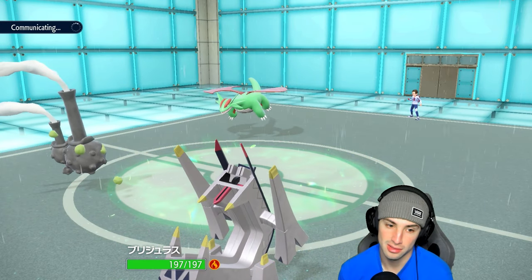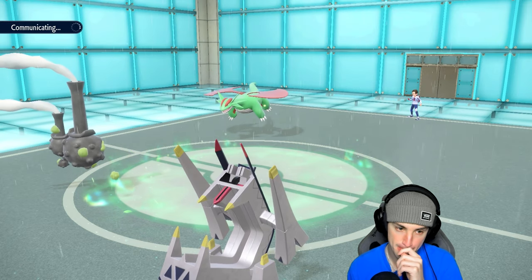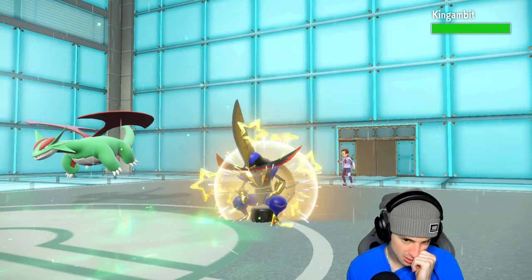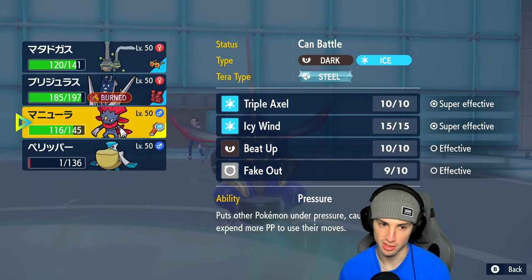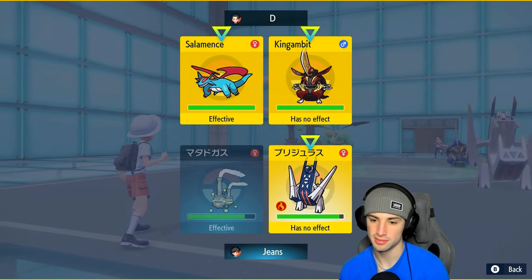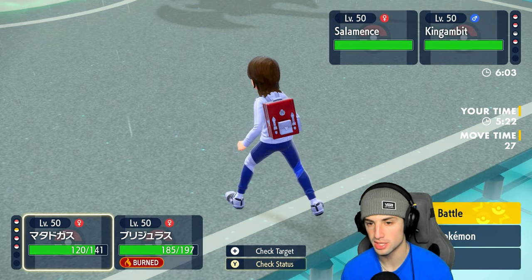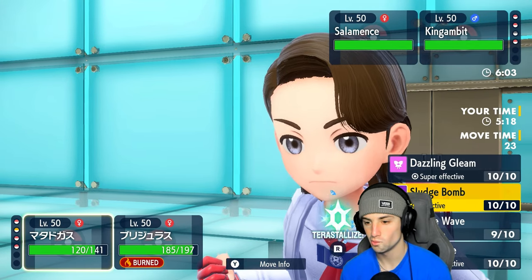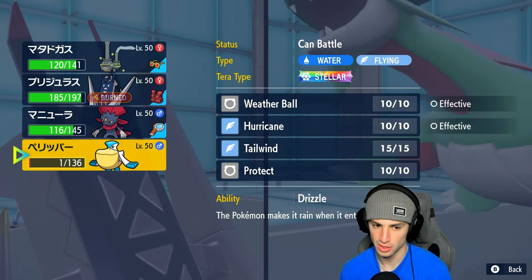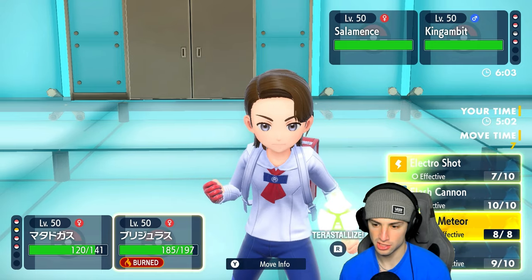I'm choice-locked into Sludge Wave which is a bit unfortunate. There's a chance they go back to Rillaboom for a Fake Out, and they could swap to King's Gambit. I think I have to pivot moves here. King's Gambit comes in — I'll sacrifice Pelipper and Tera-into Bug for a Draco Meteor on Salamence.